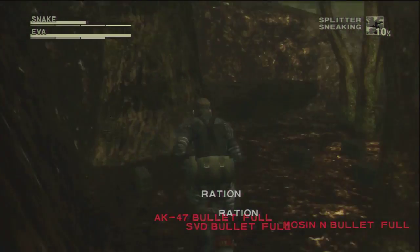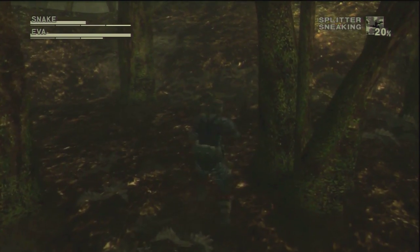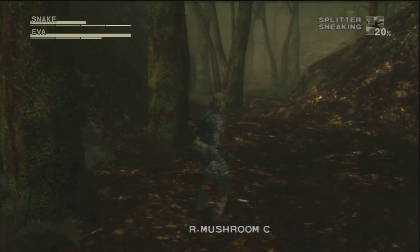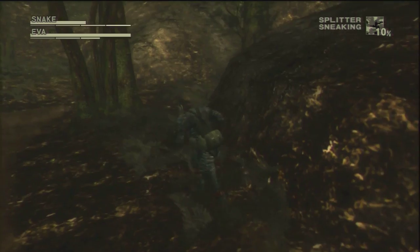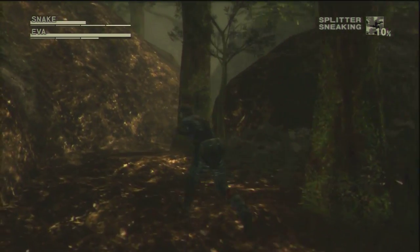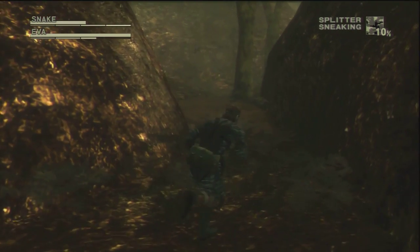I think I've already got all of these bullets but I might as well get the rations because Eva's stamina runs out very quickly because she's injured. You pretty much just have to lead her through the forest and hope that no one sees you. For this first phase you just have to be quick because there's a patrol coming from behind, so just keep moving. Every now and again just gesture to her so that she keeps following you. This first section is pretty short and easy.